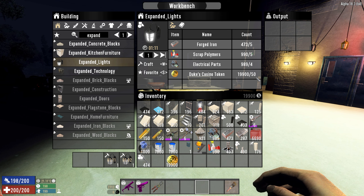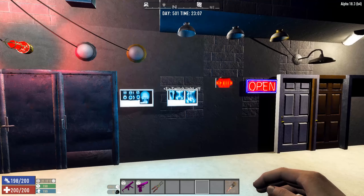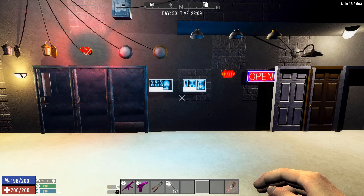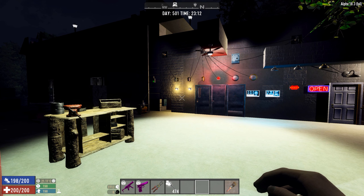I added some Casino Duke tokens, because I figured that if you're making something big like this, there are some small costs that don't quite get covered by the iron or the polymers. Just to make sure it's a little bit better balanced, because these are extras — they're not available normally to buy at the Traders, and if they were, you'd be spending a lot more than 50 Dukes.